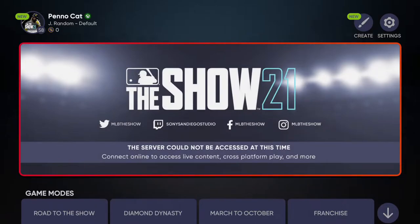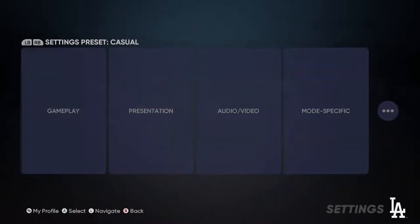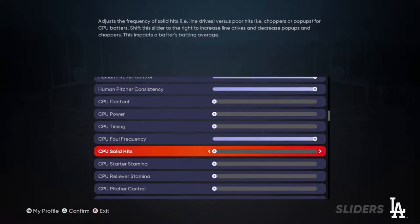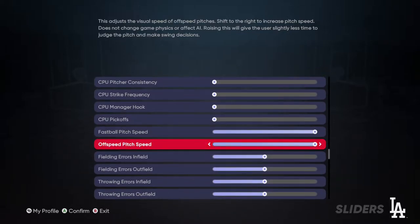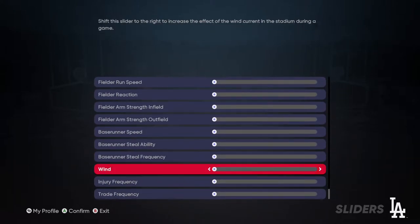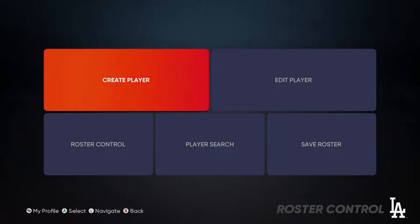First, we're going to go in and alter some settings. Go into settings, go to gameplay, make sure your batting difficulty is on all-star. The pitching can still be on beginner and the gameplay style should be casual. Then go to settings and sliders — I am going to scroll slowly so you can pause the video and emulate my settings. The only ones that should be different for you are the fastball and off-speed pitch speed. Just go all the way through, follow exactly what my sliders are, then press A and hit OK a couple of times to confirm those sliders.